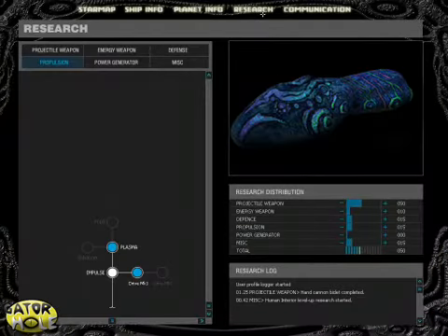The technology research system allows you to crossbreed organic ships to create entirely new species and grow many different kinds of parasite modules. The parasite modules are partly organic pieces of equipment that attach to the pores of a ship.